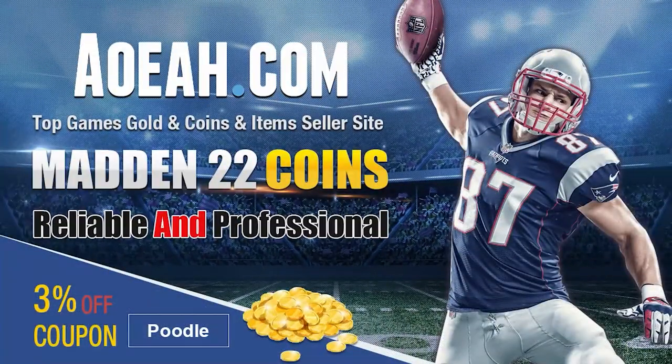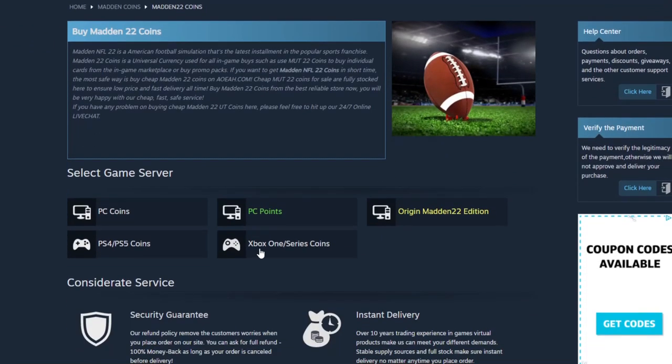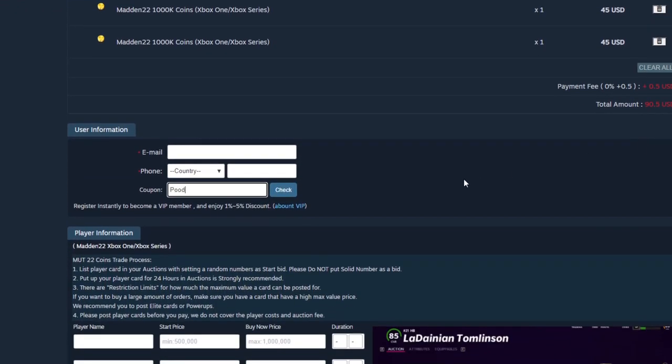If you guys are looking for the absolute cheapest coins on the internet right now, head on over to my sponsor aoea.com. They've got the cheapest coins on the market — you can get a million for under 50 bucks. Save that money and make sure to always use code poodle at checkout to get your additional free percent off.